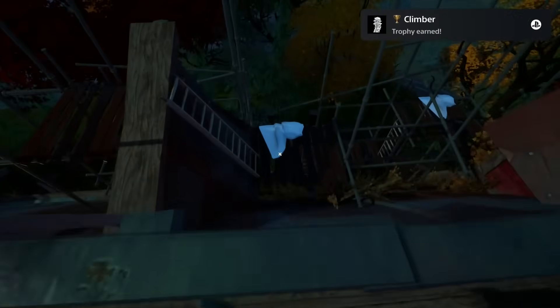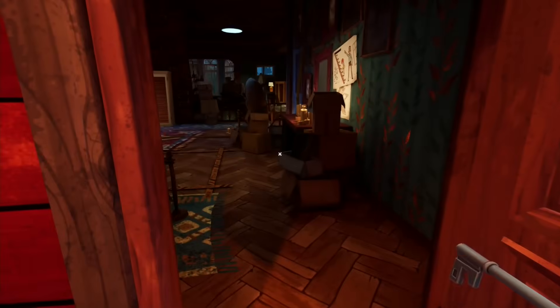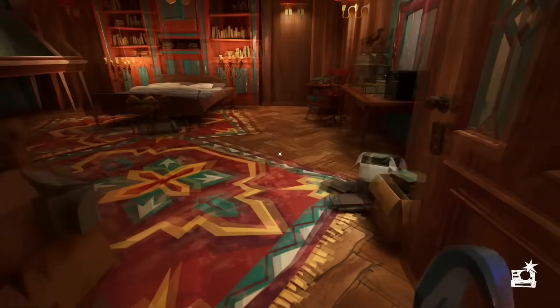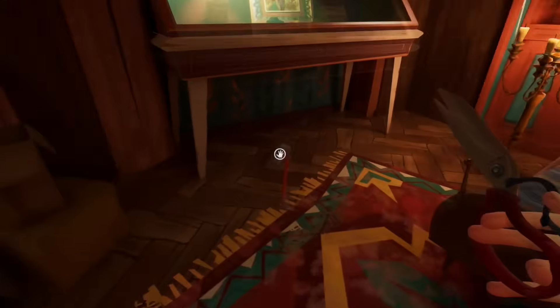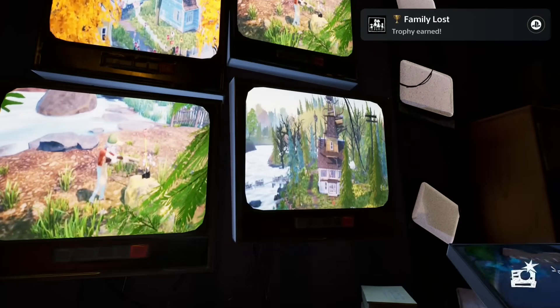Now you can get another missable trophy — just climb all the way up the building to get the trophy 'Climber.' Once you unlock the trophy, go all the way back. Change to the key, enter the building, go right and open the door around the corner. Go inside and break the glass, then interact with the picture. Be sure to pick up the crowbar again before interacting with the picture. After the cutscene, press the option button and select load last save.